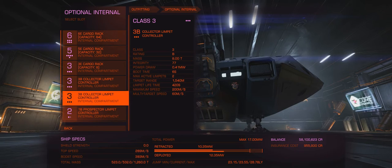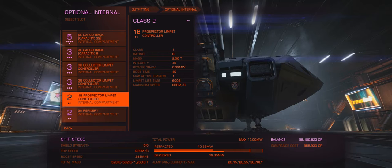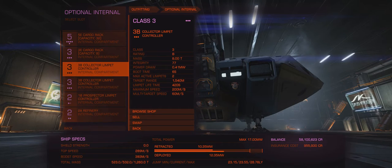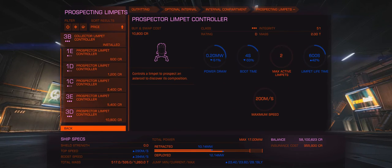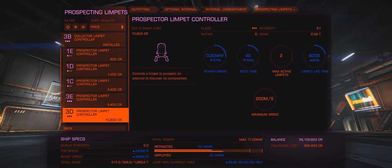For me, it makes it fun because not only is it more efficient, but it's actually kind of fun to see the limpets flying around and collecting stuff. My little swarm army of drones is so cool. Then you can just get the smallest prospector limpet controller, and that should be fine. A class three prospector limpet controller does let you throw out two limpets at once, so if you wanted to prospect multiple asteroids at the one time, that's something you can get away with.